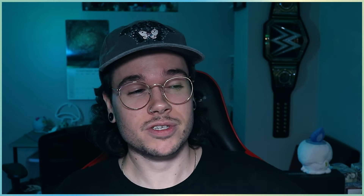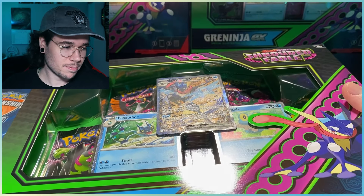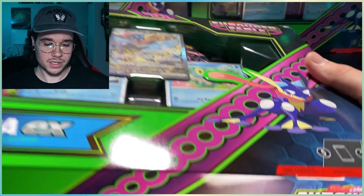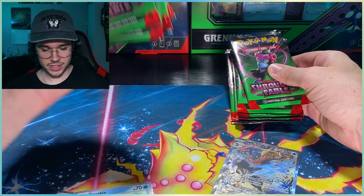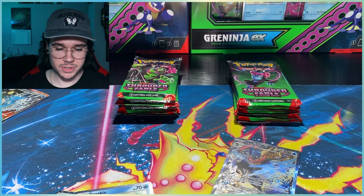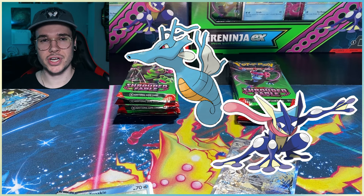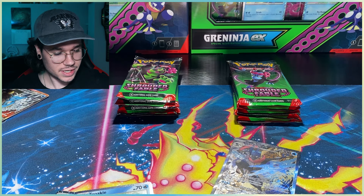GameStop had those milk cartons on sale for like 30 bucks, which was a good deal a few months back, but I don't know how they're selling anything these days. Anyway, let's rip into these — we'll get them both open, look at the promos, and then rip into some packs. I've separated the packs: this is Greninja, this is Kingdra. Let me know in the comments — do you think Kingdra or Greninja is going to have the better hits? I'm going to go with Kingdra.